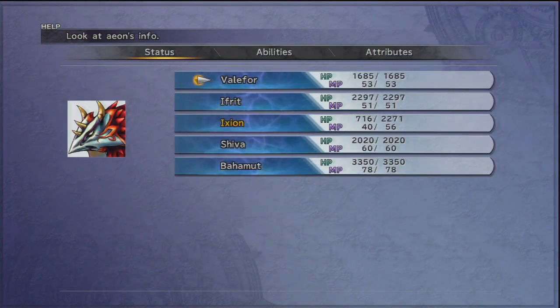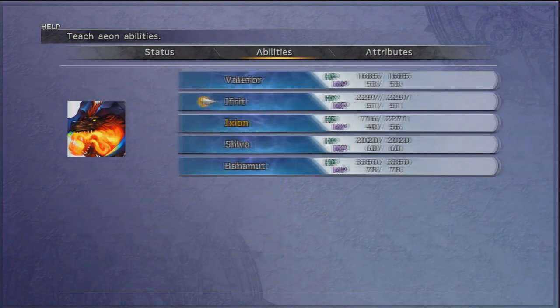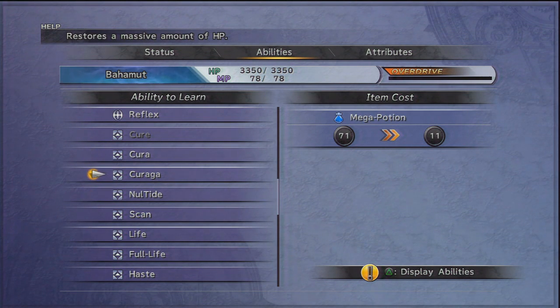We get sixty Mega Potions. What can we teach Aeons with this stuff? The X-Potions must have been like Curaga or something. With sixty Mega Potions, we can teach an Aeon Curaga — that's why we're getting these items. So we could teach our Bahamut Curaga, and that would just make him insanely powerful. We could teach an Aeon Haste with those feathers, and I believe what I really want to do is teach Shiva Haste here.